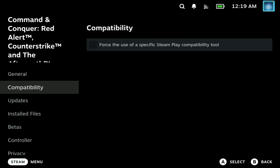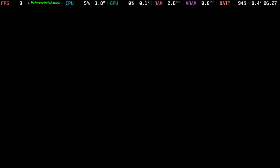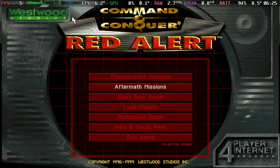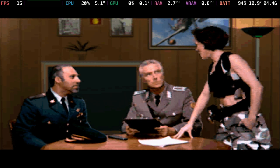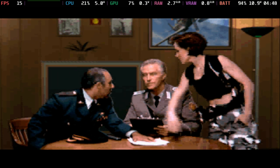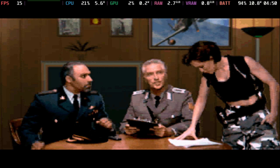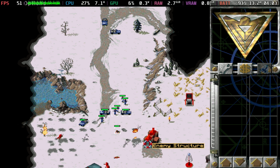Red Alert needs no compatibility changes and runs perfectly fine out of the box. However, you do get a warning about low disk space when starting it up — just say yes and you'll still have plenty of space to save. This is one of the first games to introduce Tanya. Cut scenes run at a solid 15 FPS.